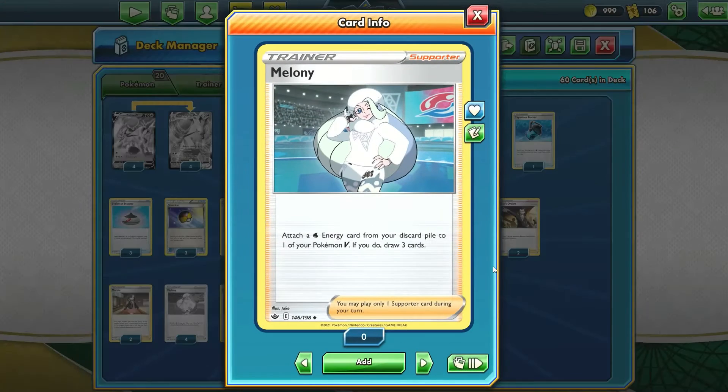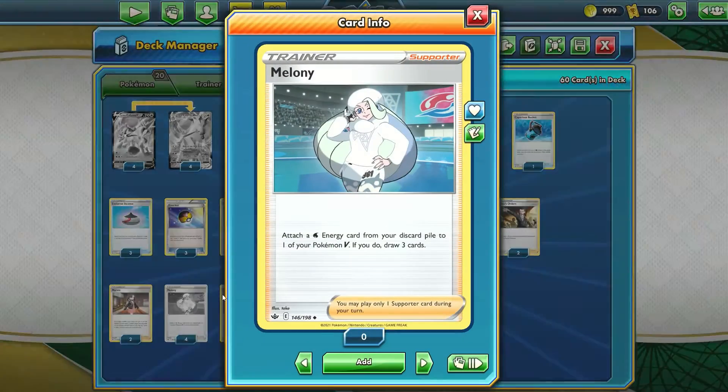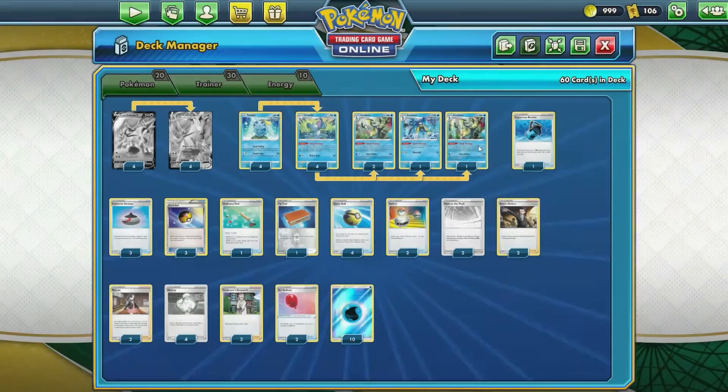Then there are four copies of Melanie, which is the energy acceleration for this deck. You could use Frostmoth, but Frostmoth doesn't recover energy from the discard pile — Melanie does. It attaches a Water Energy card from your discard pile to one of your Pokémon V, and if you do, you draw three cards. This makes a great system with Ice Rider Calyrex: with Max Lance you discard two energy and dish out 250 damage, then next turn you use Melanie to accelerate one of those energies from the discard pile to Ice Rider, attach one manually from hand, and maximize damage turn after turn.